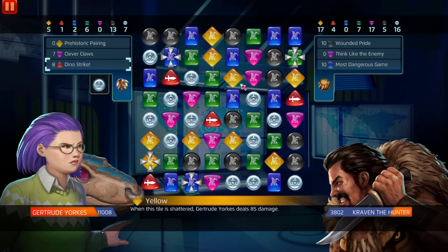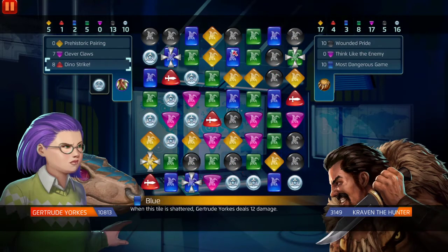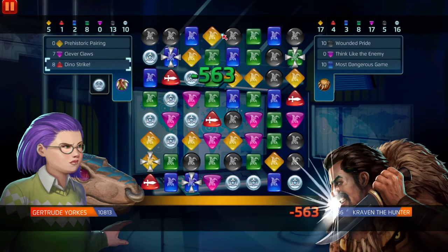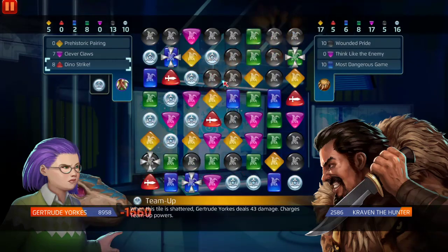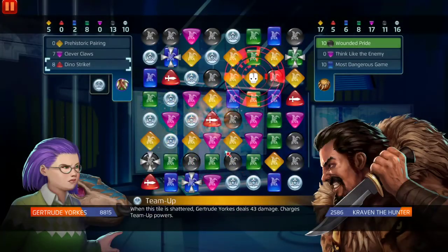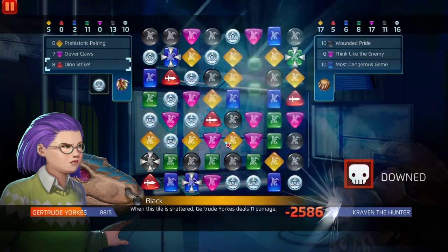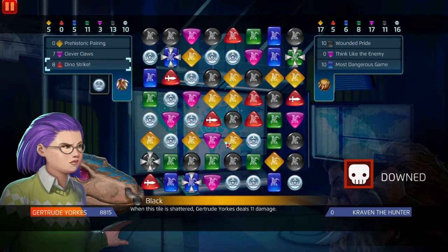We got four AP. We got four. Can we get a blue right here for him to match? No — and he matched the wrong one. It's popping off — we buffed one of our tiles and we downed him!